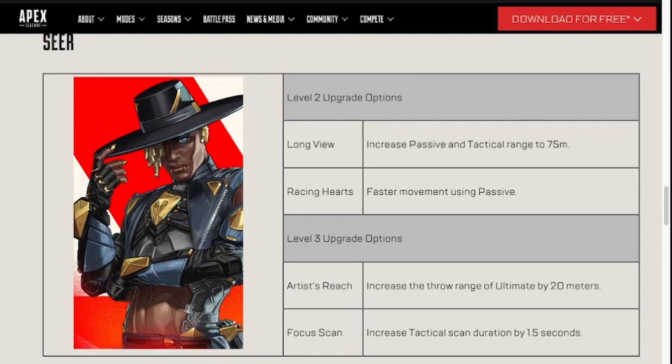Seer. Faster movement using his passive is pretty ass — I don't think anybody is really going to pick Racing Hearts. I feel like Racing Hearts is one where they knew everyone was going to pick Longview because it's a boost to his passive attack and it kind of returns him to his glory days. Why would you choose any other perk? So they just threw something on him. They could have given him something like enemy squads in the area or cooldown options, but Longview Seer is always going to be the one used.